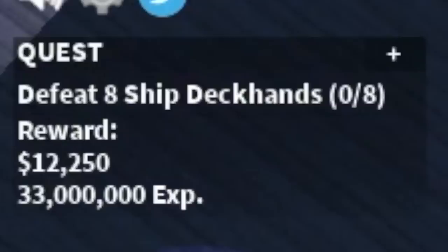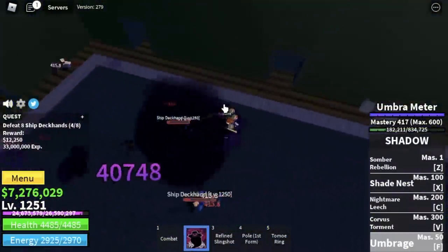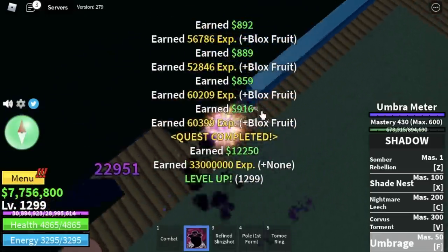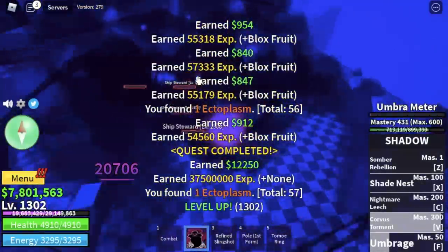Next up, the Cursed Ship. We're going to do the 50-50 strategy here. Starting from the Ship Deckhands, we're going to level up 50 times — so that's level 1300. After that, we move to our next set of mobs, the Ship Stewards. Again, level up 50 times, meaning we will reach level 1350 here.